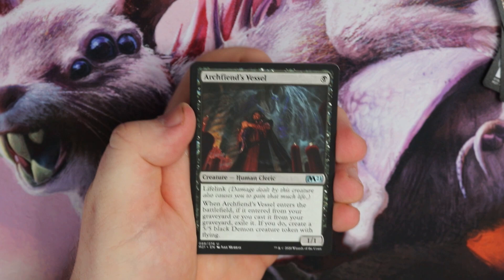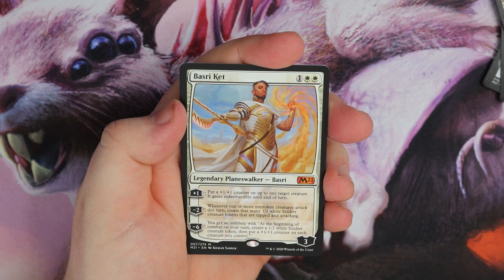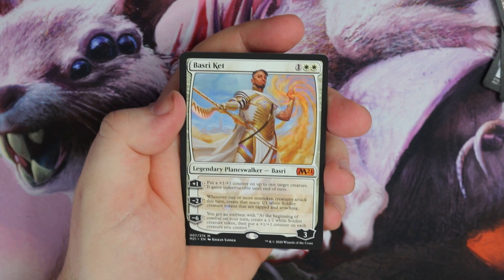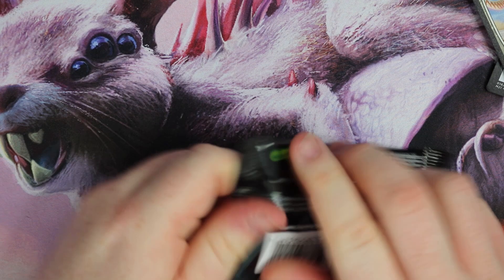Ascension — very nice uncommon. Jeski Elder — cool card, one mana 1/1. If it enters from the graveyard and you haven't cast it, you get a 5/5 black Demon. Sweet card. And it's a nice mythic — it's a Planeswalker, Basri Kett. Good in the counters deck. Three-mana Planeswalker — how good is this going to be? Let me know. I think counters is going to be quite a good deck, so Basri Kett could be a very good card. So that's a couple of Planeswalkers — Basri and Teferi. Still want to pull some more.